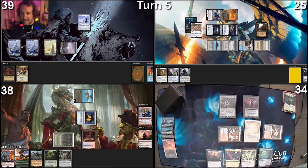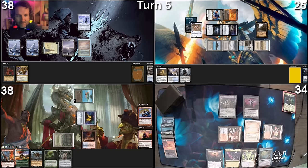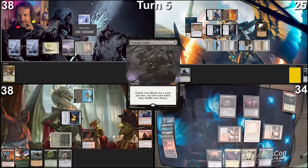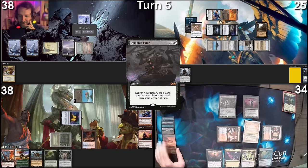Take my turn. Untap this land. Land for turn is a Polluted Delta. I'll tap it, pay a life, and fetch Underground Sea. I will then tap these two for Demonic Tutor. This is a little tricky — I could get Orcish Bowmasters in response to him drawing cards, which would allow me to ping Derevi. I could get Collector Ouphe which would hurt him even more. Toxic Deluge would be interesting. Gilded Drake is also something interesting because that would allow me to take his commander and start untapping my own stuff. But I think I'm going to go with Orcish Bowmasters because we're assuming other people will start drawing cards eventually.